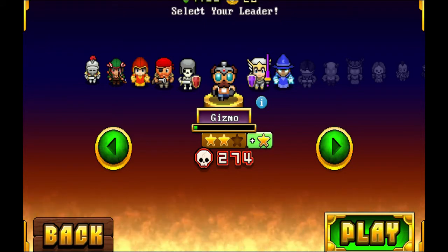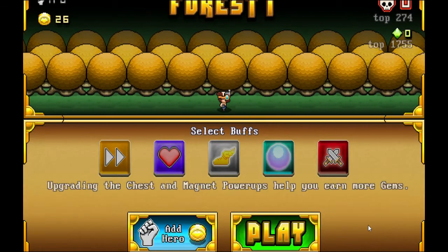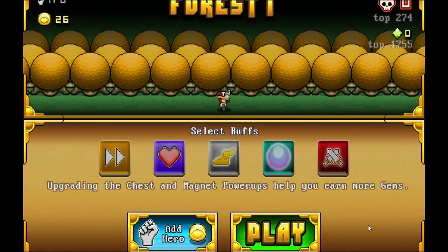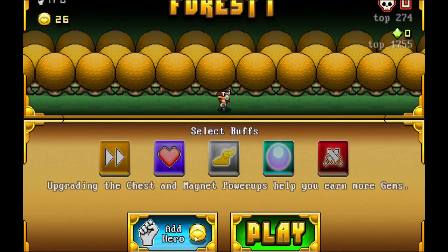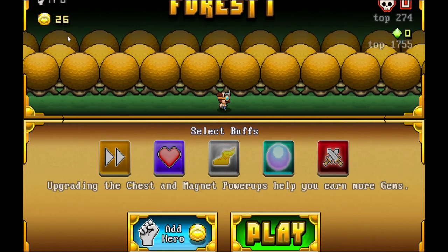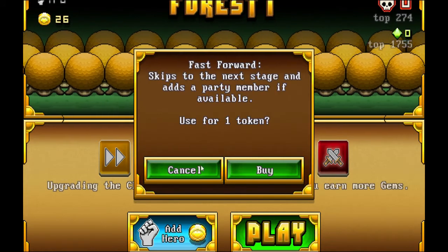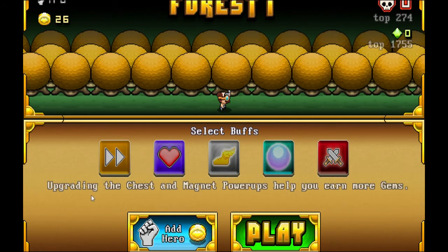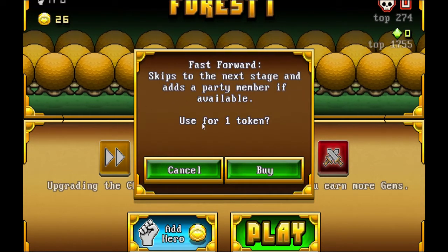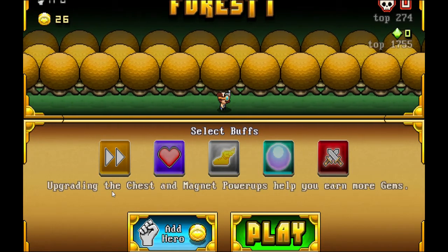Up there you can see my gems and my tokens. Now let's actually jump into the game — we're going to use Gizmo because he's fun and he has bombs. Before you enter the level you have a couple of options: you can drive straight in, add a hero for a token — I've got 26 tokens — or go in with a buff to start you off: move quicker, extra health, shield, attack bonus, or even skip to the next stage. I might use that just to unlock some more characters.